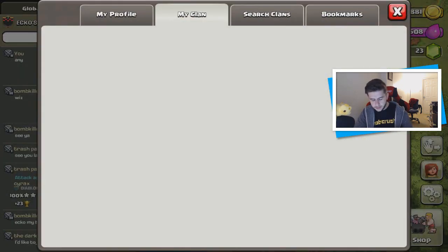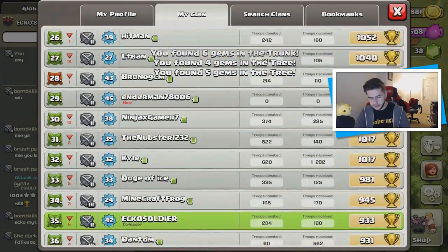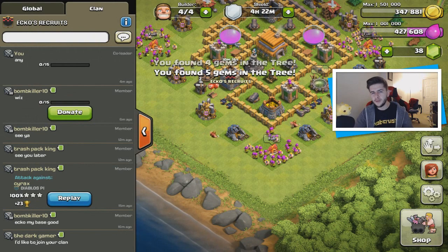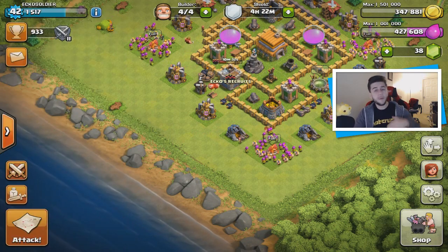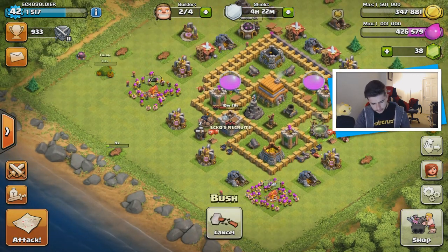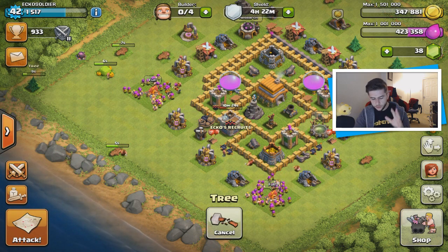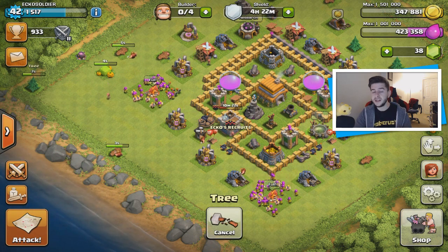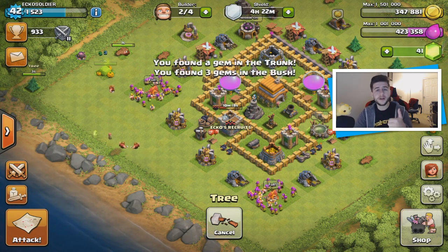A lot of people have started to donate more troops. We have a minimum of around 300 per reset because I want people to be active in the chat as well. We're going to end up with quite a few gems here. Let's remove all of these, then I'll remove the cauldron on its own and see how many gems we get from that.